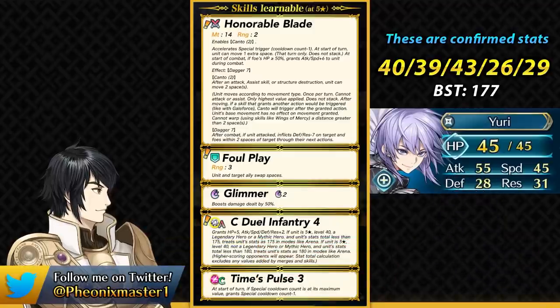Infantry units don't really have Trace skills and Canto usually. He also gets minus one special cooldown from this weapon, which means that Time Pulse makes Glimmer, Moonbow, or Ruptured Sky into a pre-charged special at the start of every turn. At the start of turn he can also move one extra space — we've seen this in Brave Eirika's weapon recently, and Yuri also gets that. He's essentially like a dagger cavalier without the disadvantage of being a cavalry unit: not stopped by trenches, no cavalry effectiveness on him, and he can access infantry skills.